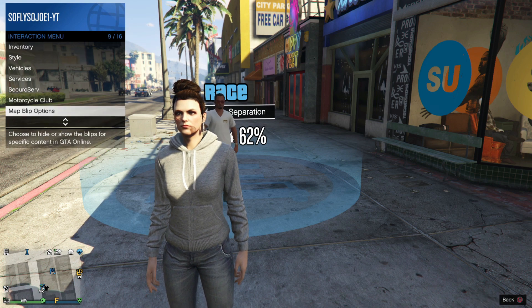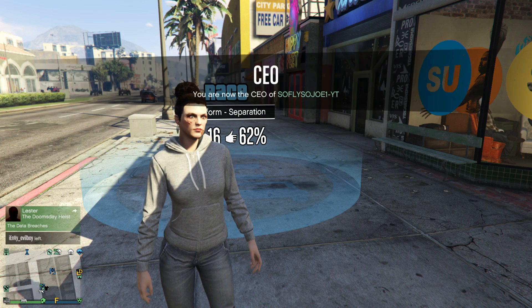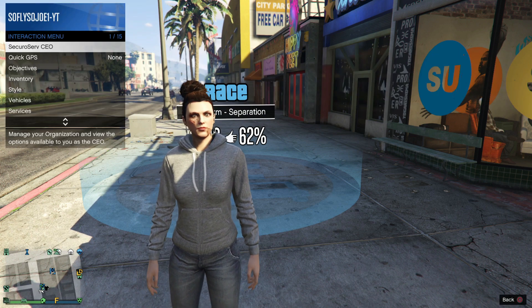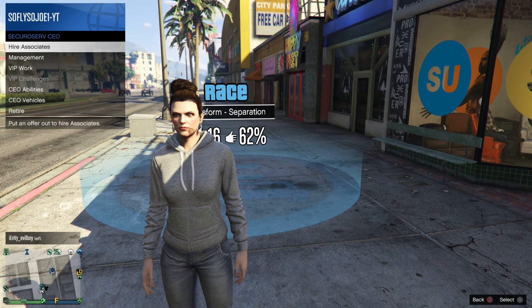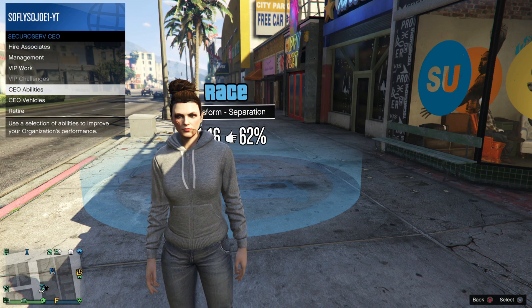You guys want to make your way to a specific Suburban store. In your interaction menu, go to map blimp options and make sure that all your race jobs are turned on. This is the only store on the map that's gonna have a job in front of it, so you guys will know.